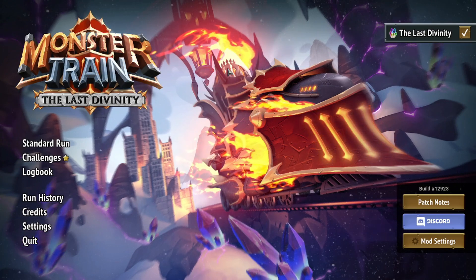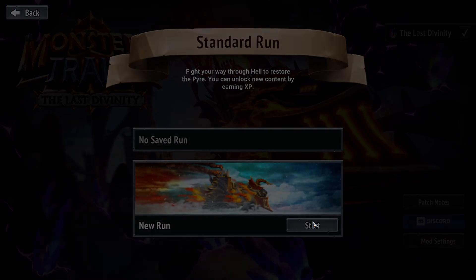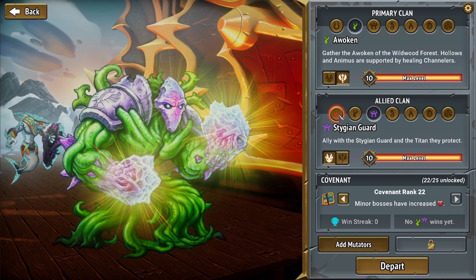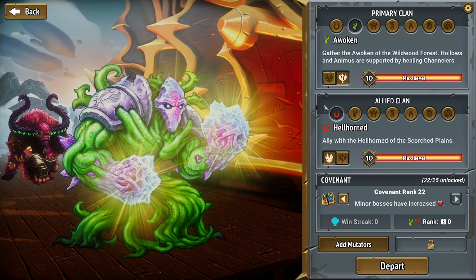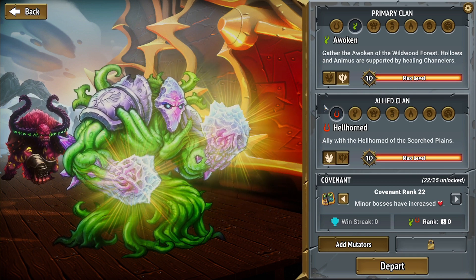Hello, my name is Collection Connoisseur. I collect digital thingamabobs in video games, and today I'm playing Monster Train. This time on Monster Train, we will be playing as the Awoken as our primary clan, with the Hellhorned as our secondary clan. This clan combination we haven't played in a standard run since my second ever run in the game — Episode 2 was when we last did this.